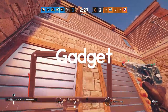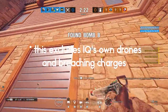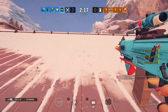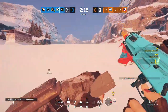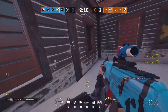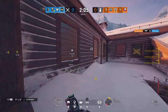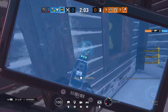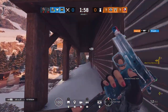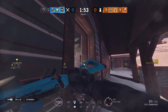Now moving on to IQ's gadget — it's a wrist-mounted scanner that can detect and outline any electronic gadget within 20 meters, including anything running on electricity for both attackers and defenders. It's important to learn what the outlines of each gadget look like so you aren't targeting your own team's drones. When using it, you're forced to use your pistol, so make sure you aren't exposed. Only use it when the surrounding area is clear or a teammate is watching angles for you, and never use it for more than 5-10 seconds at a time to avoid being caught off guard.